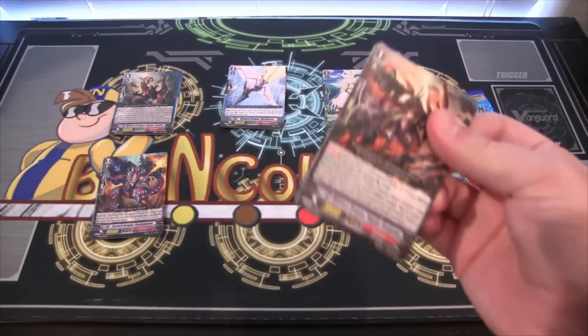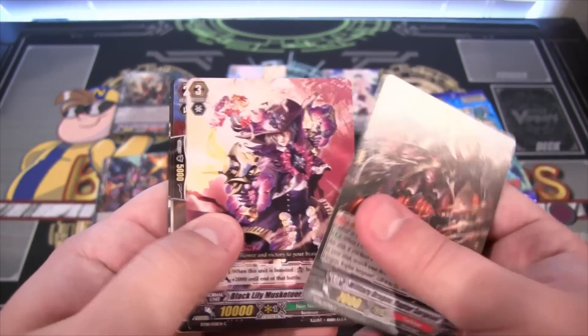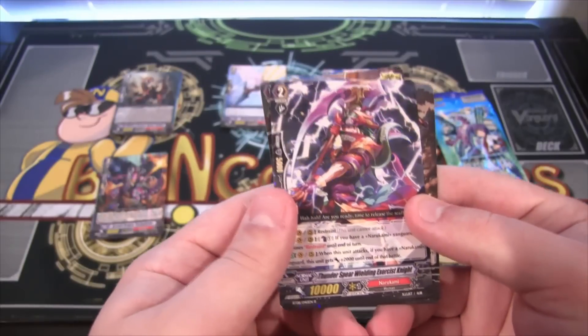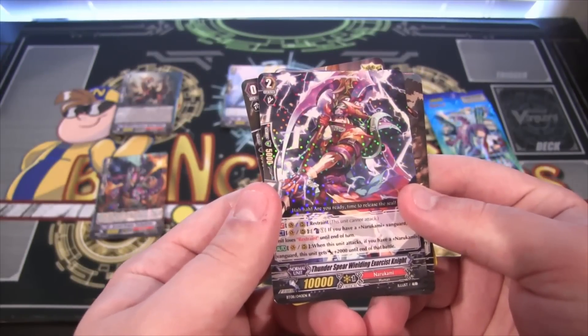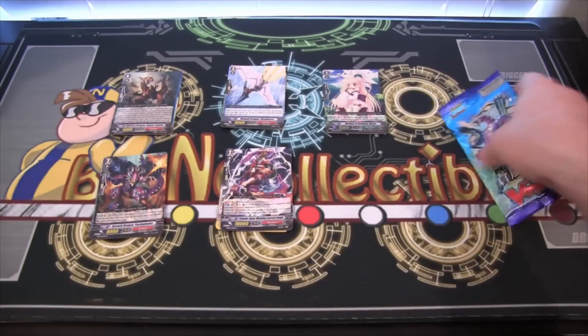Two packs left. We have another rare, and that is Thundersphere Wielding Exorcist Knight, and that is Narakami. Really cool looking card too.